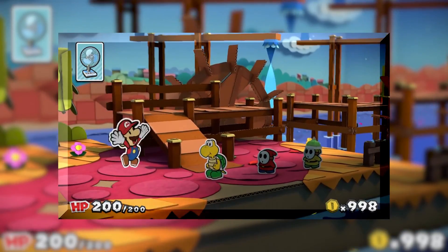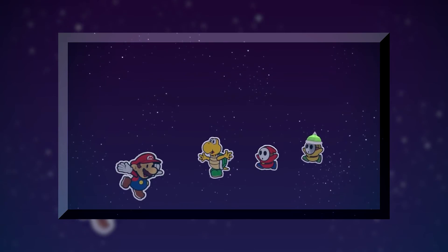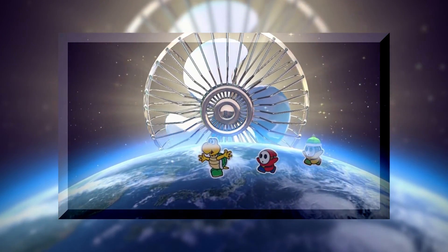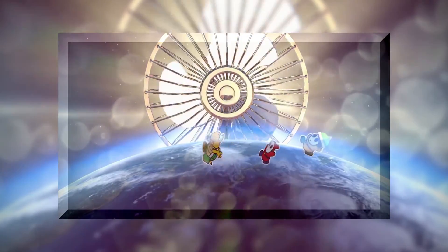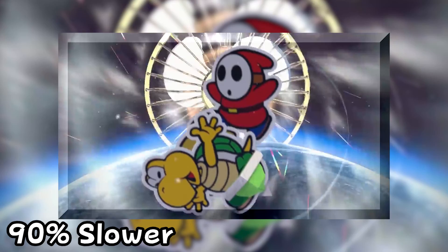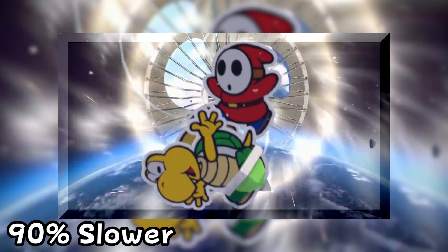Now let's cover the next thing: the fan. This fan appears in Color Splash when the fan thing card is used. The cutscene involves the fan appearing behind the Earth in outer space before beginning to blow the targeted enemies towards the front of the screen, as well as spinning the Earth much faster than it should. So, how fast is the fan making the Earth spin? If we slow down the footage, it appears that when it is spinning at its fastest, the Earth is completing about two rotations a second. This would have some very dramatic consequences for the Earth.